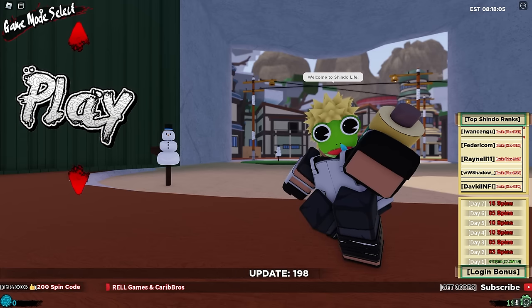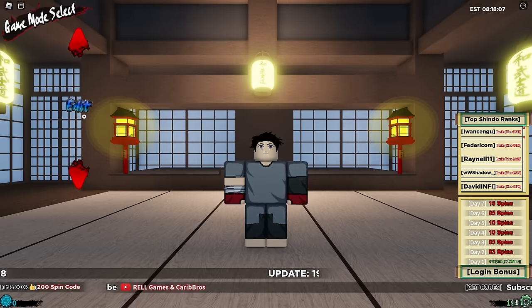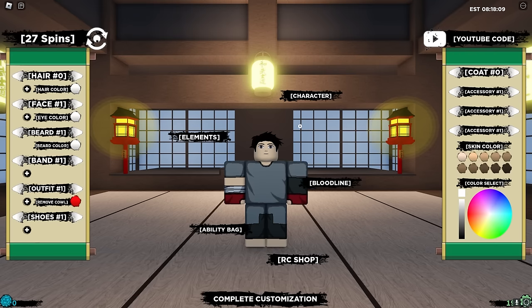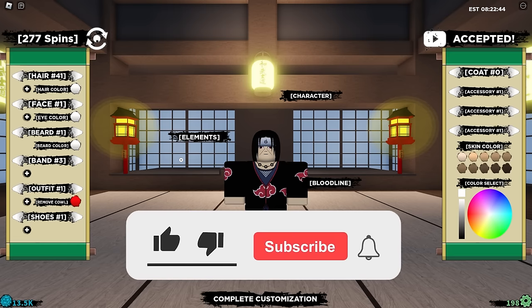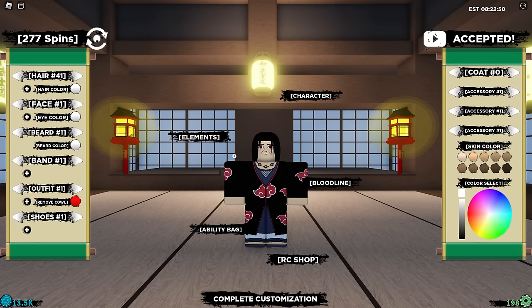We are in Shindo Life and now we just need to edit and look like Itachi. Just like that, we have basically copied Itachi's look. In my opinion we look very, very accurate. To be honest, I prefer it without the band — I feel like it just covers his eyes. So I'd rather not have the leaf band and I'm just going to keep it like that.